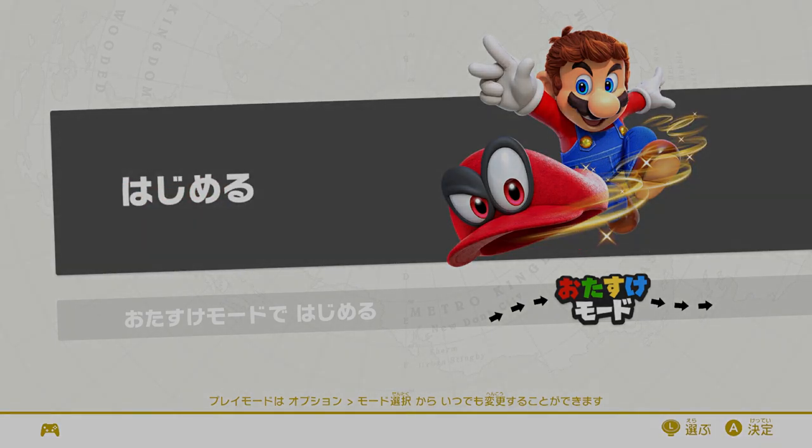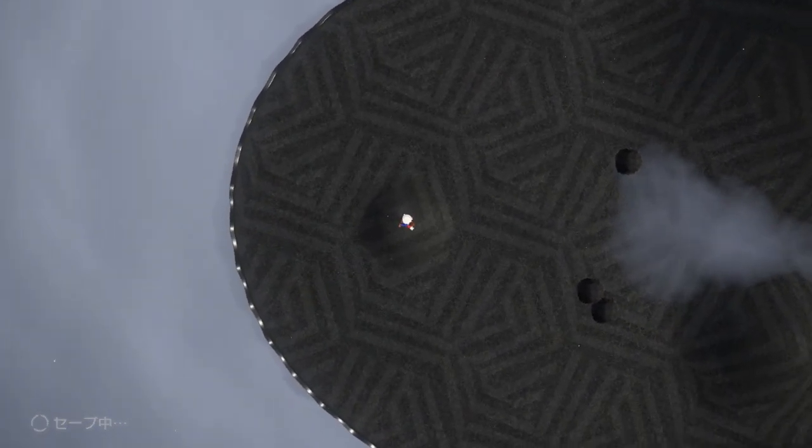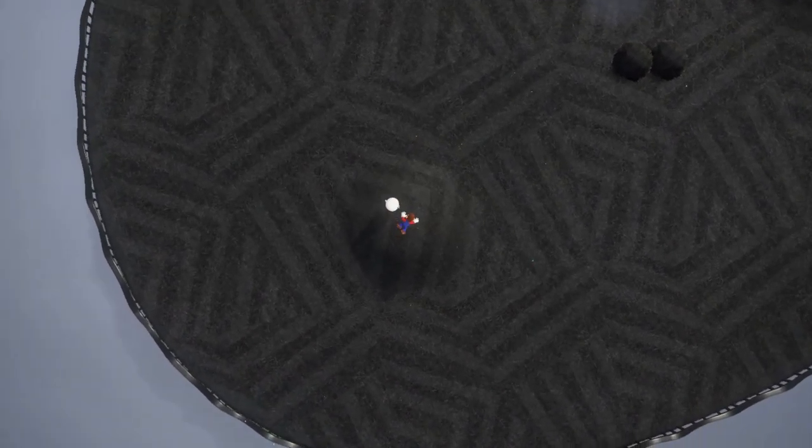First, we start out by pressing the start button. The moment you press start is also the moment you want to start your timer if you want to time your runs. After pressing start, you get the first cutscene of the run. There are about 10 of these in the entire run, which are skippable by pressing the plus button on your controller. Time continues to tick when a cutscene is running, so don't underestimate the importance of skipping on time.